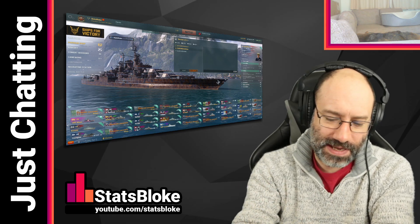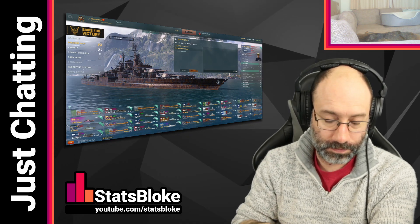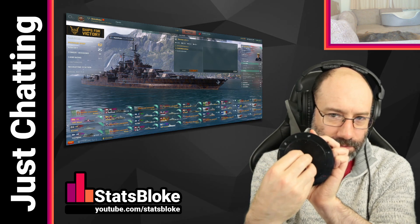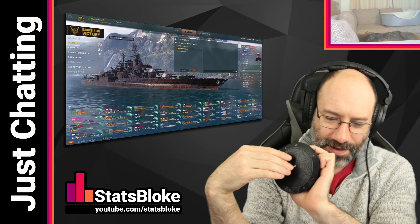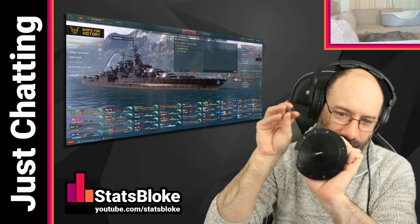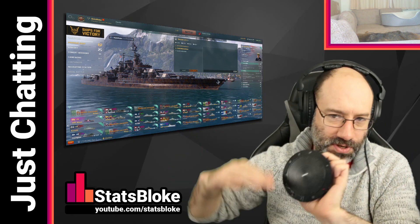So what happens is, if you have a ship with very large dispersion and very high sigma, that means the shells have a very large area they can land in but they're very likely to land in the middle. That gives you a very frustrating shotgun-y kind of dispersion, where generally speaking a lot of your shots will be laser-accurate — bonk, bonk, bonk — and then occasionally you'll get one shell that goes off into the middle of nowhere. That's what large dispersion, high sigma looks like.